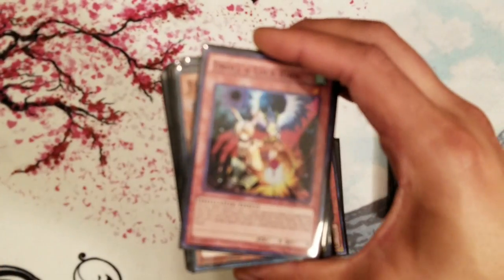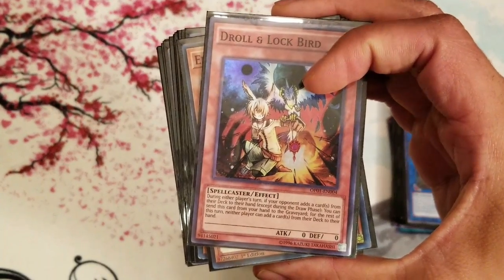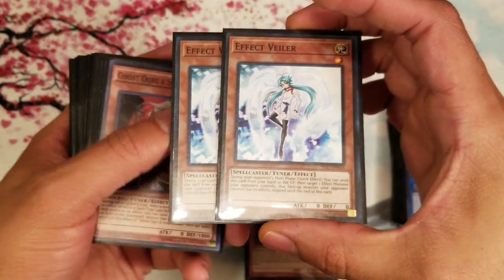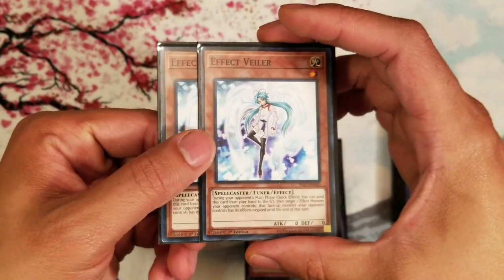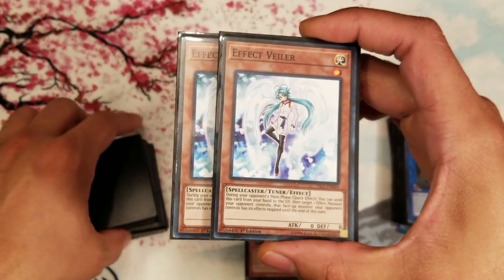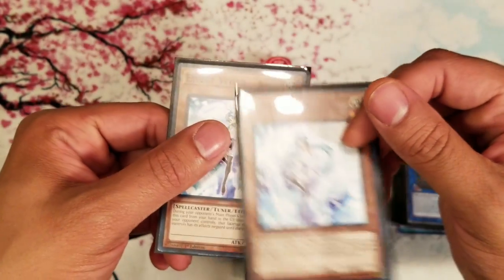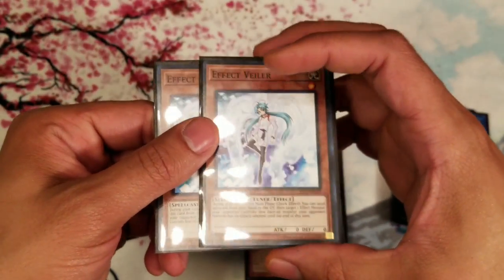Right now I'm running one D.D. Crow. Moving into this format it's really good against the Pendulum deck — Pendulums are not dead — and really good against Spyrals as well, which is also not a dead deck. When they search, you pitch it and they can't search anymore. Two Effect Veiler — I'm thinking of bumping it up to three, only playtesting will tell. It's really good against the Pendulum matchup, which is currently looking like the best deck. A Pendulum Magician player at locals tried to get his tuner magician going and I Effect Veyler'd him so he wasn't making a one-tuner card on me.